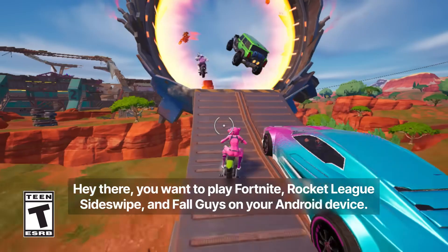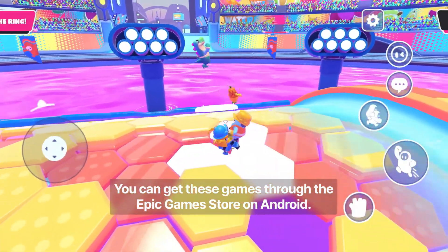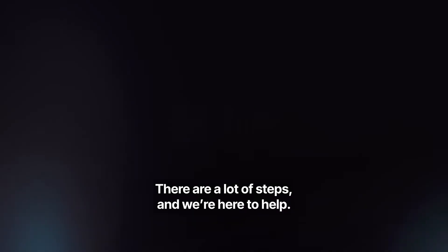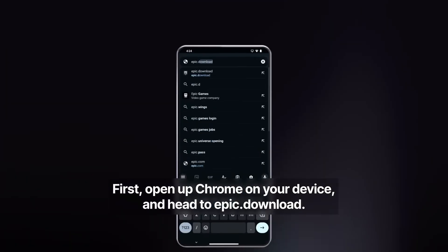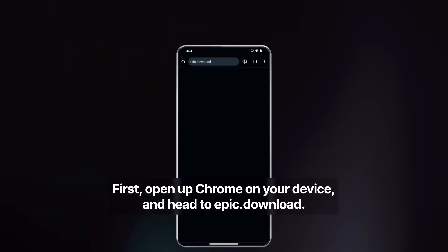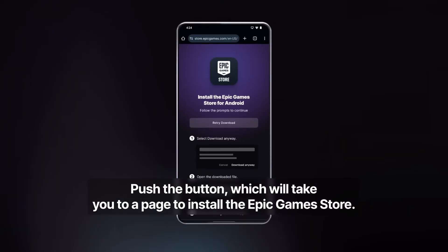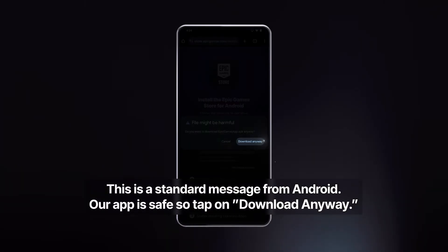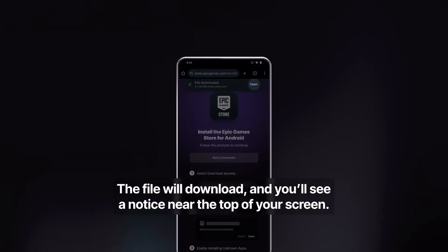Hey there! Want to play Fortnite, Rocket League Sideswipe, and Fall Guys on your Android device? You can get these games through the Epic Game Store on Android. There are a lot of steps and we're here to help. First, open up Chrome on your device and head to epic.download. Push the button, which will take you to a page to install the Epic Game Store. You'll get a pop-up saying the file might be harmful — this is just a standard message from Android. Our app is safe, so tap Download Anyway.